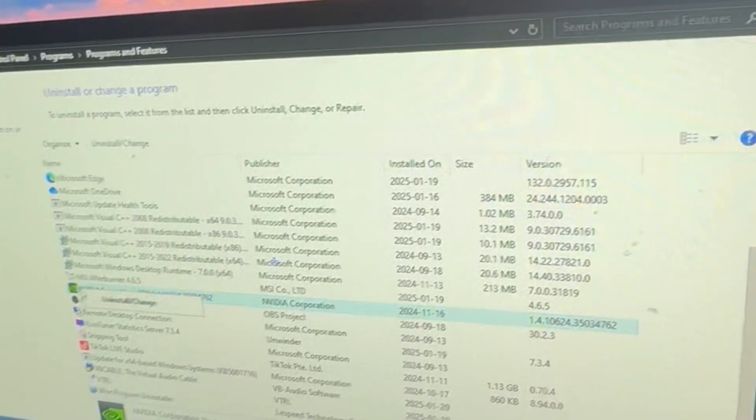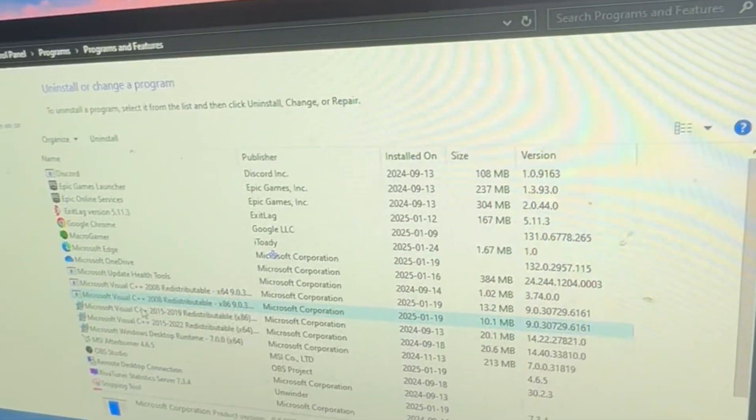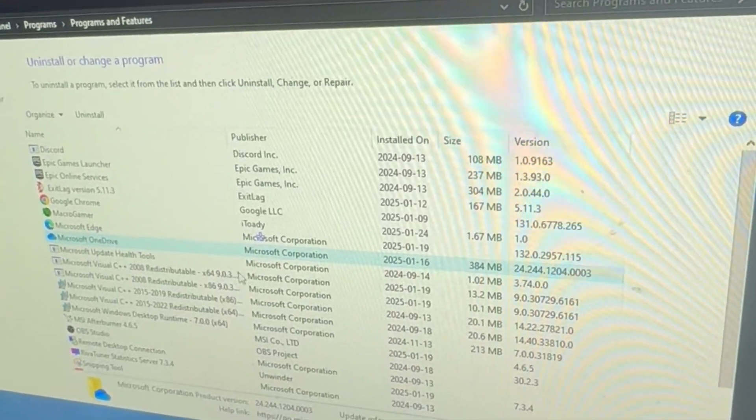Like any other PC tweaking video you've probably seen, we started with the absolute basics: getting my drivers updated, making sure all the extra stuff is uninstalled, and just clearing out everything on my disc that shouldn't be there. And now it's time for some serious tweaking — cue the montage.